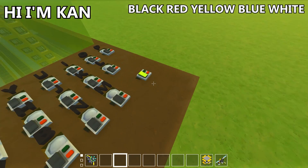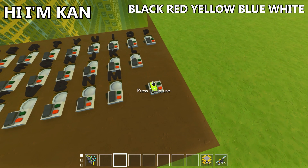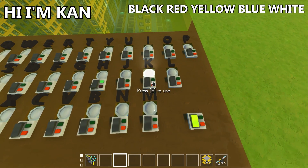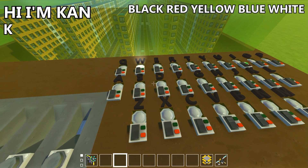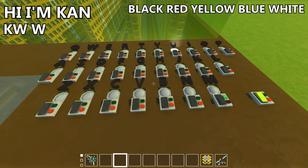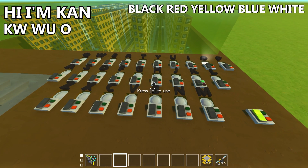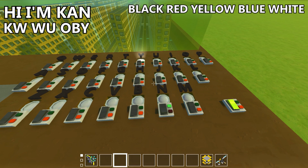Now we start writing our message. We've got this switch here — this switch switches it between the two different modes, so on one side you're encrypting, on the other side you're decrypting. We're going to start with it on the off position. So we type H, and you see as we type H, the letter K lights up, so we write down K. Then as we type I, the next letter lights up, and that's W. So we've got K, W. The apostrophe I'm would also be a W. Then the M lights up U, so M becomes U. The K becomes an O, the A becomes a B, and the N becomes a Y. So we could send somebody the message K-W-W-U-O-B-Y.